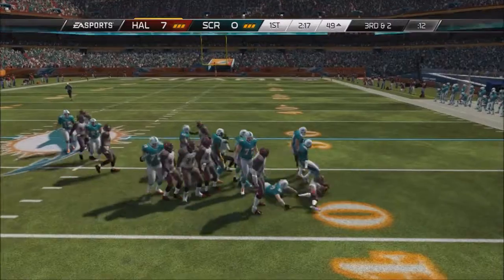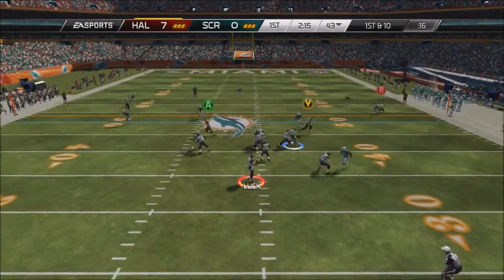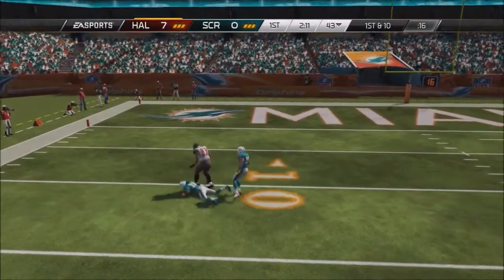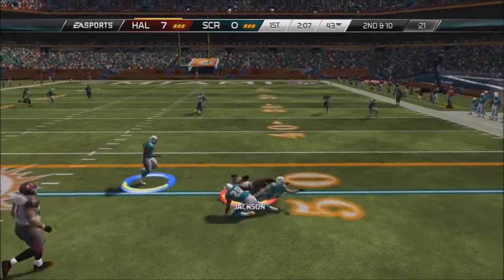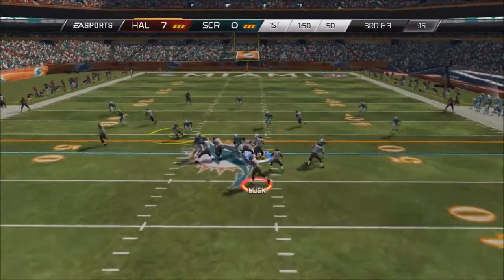D'Angelo Hall forces the fumble — that D'Angelo Hall has 78 hit power. He gets plus 2 because we have Deion Buchanan, but he just has 78 hit power and it seems like he's getting me a forced fumble at least once a game. That's unbelievable from a guy with 78 hit power, just forcing fumbles like crazy for me. That's awesome.